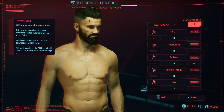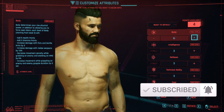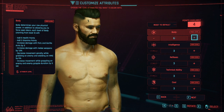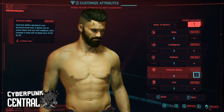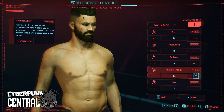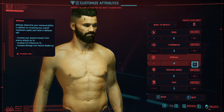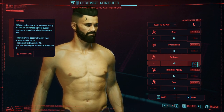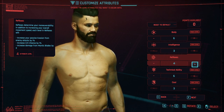First, let's talk starting attributes. Our primary focuses are shotguns, tech weapons, and grenades. To power those shotguns early, we'll want six total points into the Body attribute — add three at the starting screen. This powers the Annihilation skill tree which improves our skill with shotguns. The next primary attribute is Technical Ability, which powers both the Engineering and Crafting skill trees, so add three more points here for a total of six. Your final starting point I recommend putting into Reflexes — pistols and rifles are fairly common early on, and there's a unique perk in the Blade skill tree unlockable at Reflexes level four.